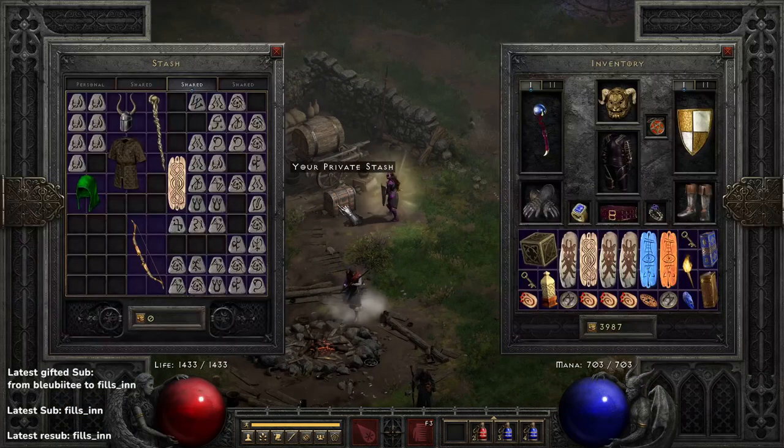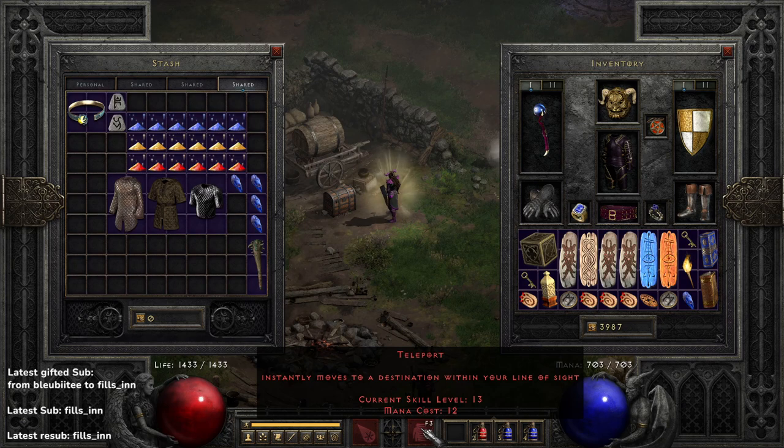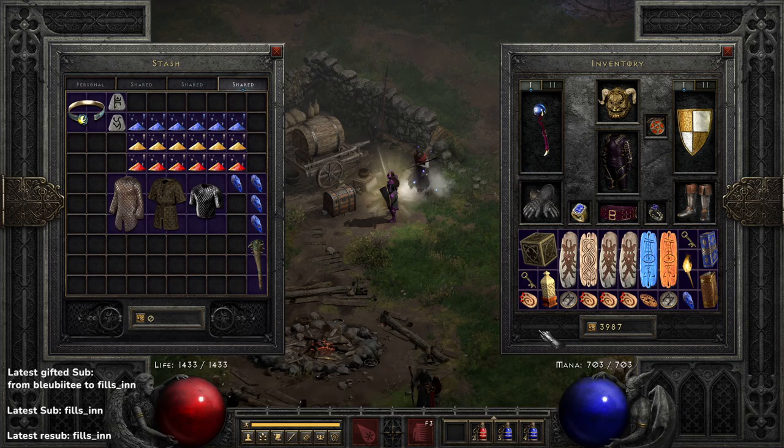One more thing — how to make bank with a Sorceress. You can farm up tokens; one token equals approximately an Ist rune. You can rush people — I used to rush people for the Hellforge quest, which takes just a few minutes. Rush three people in an evening, and after a week you have a few Ist runes worth of currency. On top of that, with such high mobility you can delete act bosses, farm the T85 areas and other good spots. A Sorceress with decent gear can finance your whole account — a must-have in each season.